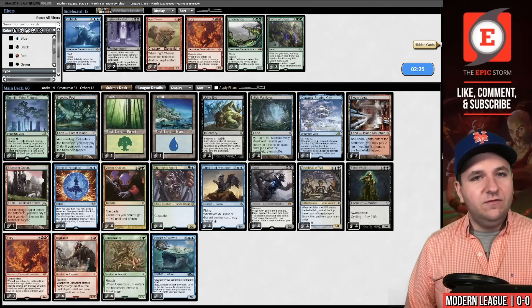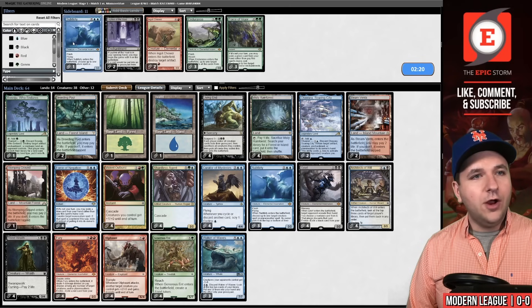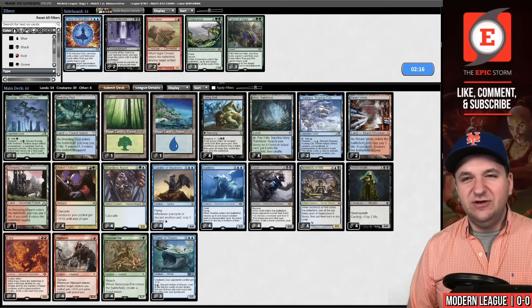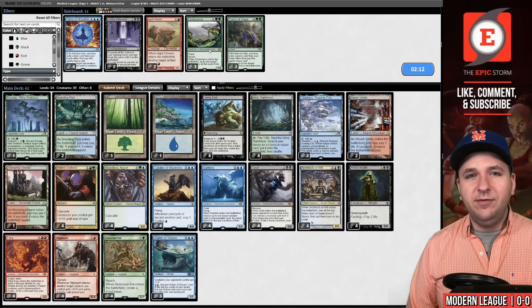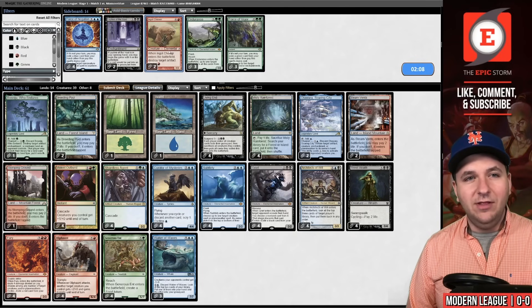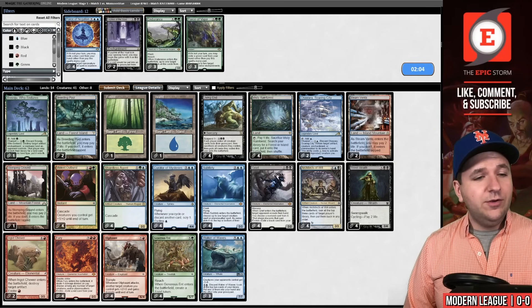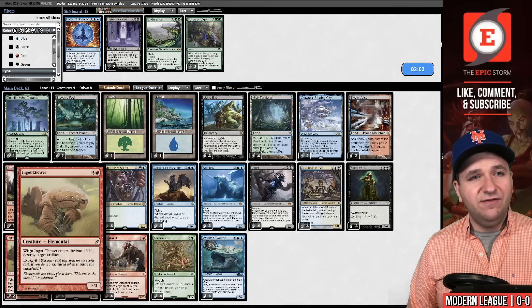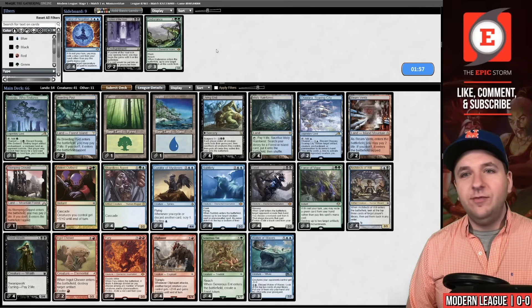Now the tough part — the post-board games. I love Fury in these matchups because it does kill Dauthi Voidwalker. Subtlety is also very good. You can board out Force of Negation — it's honestly pretty stinky. Some people like Endurance for stopping the Undying effects; I think that's kind of just a bad play. We're going to bring in Ingot Chewer for Chalice of the Void, and Force of Vigor for Blood Moon and Leyline of the Void.